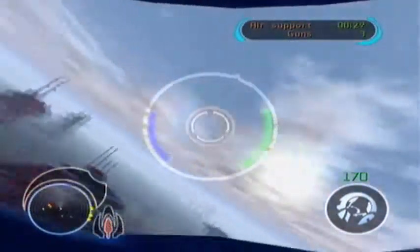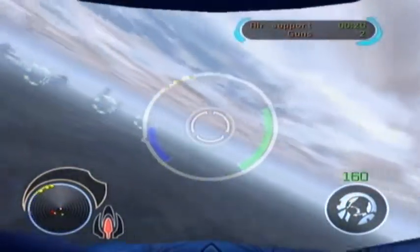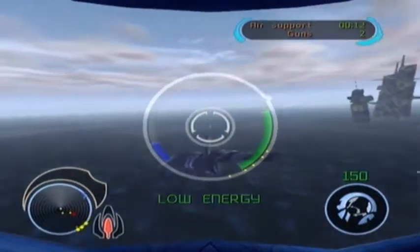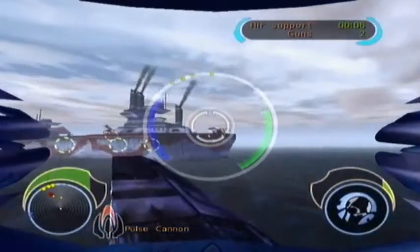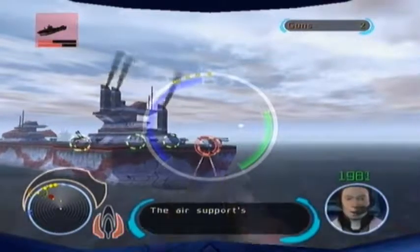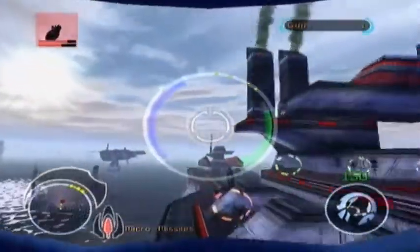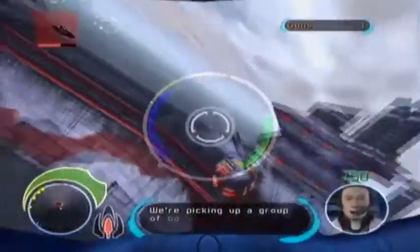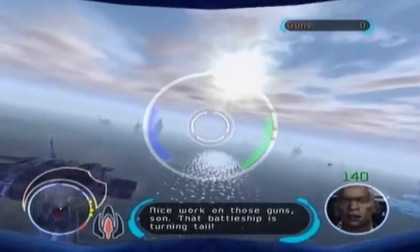Go ahead, strafe. Right, how many have I taken care of? Still got one here. Still got one here. Energy's low. Let's try and land here and see if I can do some damage with my pulse cannon from this distance. Probably not — we're taking a fielding here. The air supports arrive. Two groups of fighters to the north. Okay, let me just — don't move in. Hold position. Come in back for a final attack. We'll take care of this gun. Corporal bomb is plus escort to the south. So I can land to the transports. Nice work on those guns, son. That battleship is turning tail. Awesome.